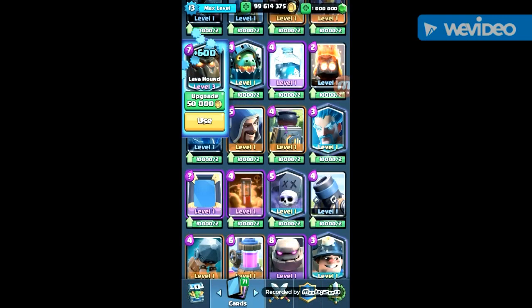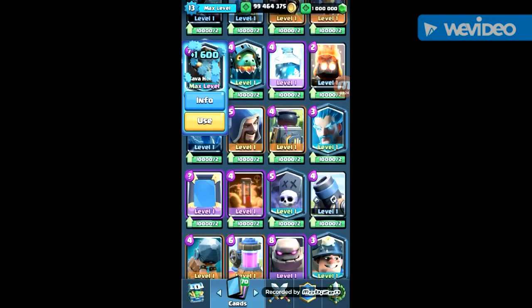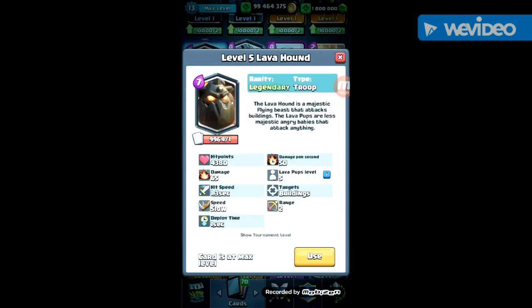The Lava Hound has 4,380 hit points and 65 damage, with 50 damage per second. The Lava Pups will have 261 hit points and 65 damage per second each second.